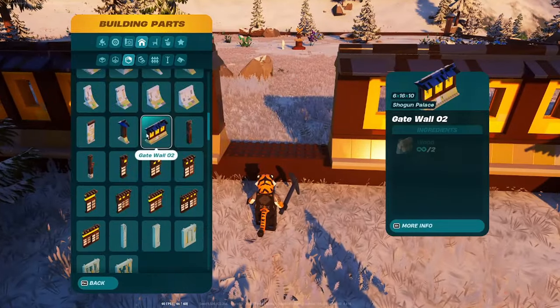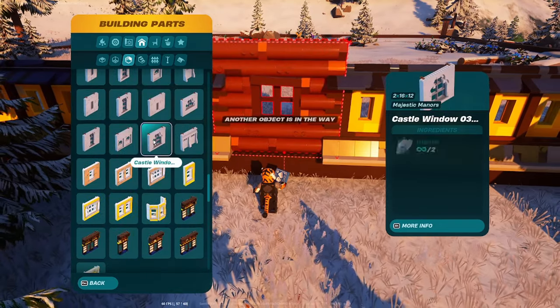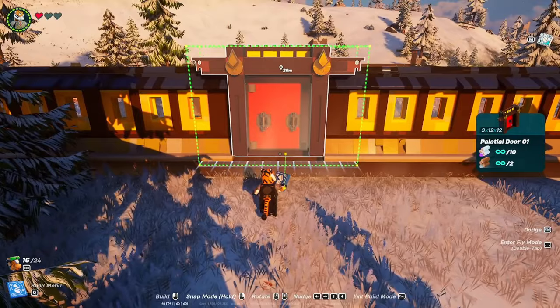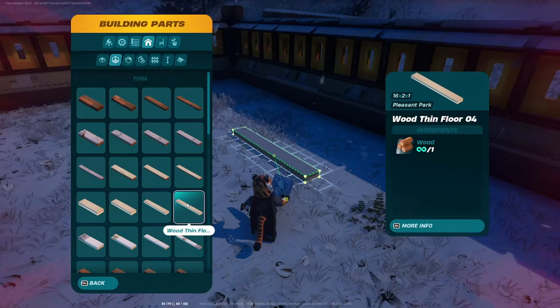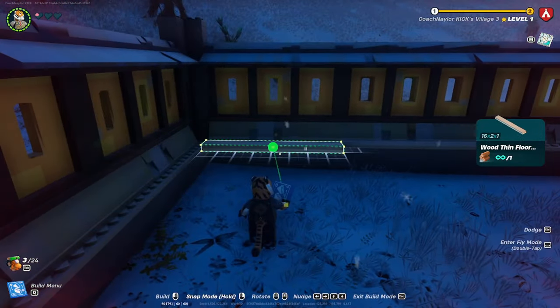Once you get those in, scroll down to doors. The palatial door number one should fit perfect in there. Then repeat that on all four sides — they're all exactly the same since the base is square.